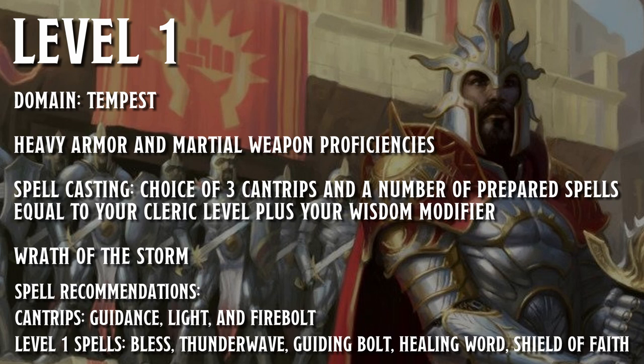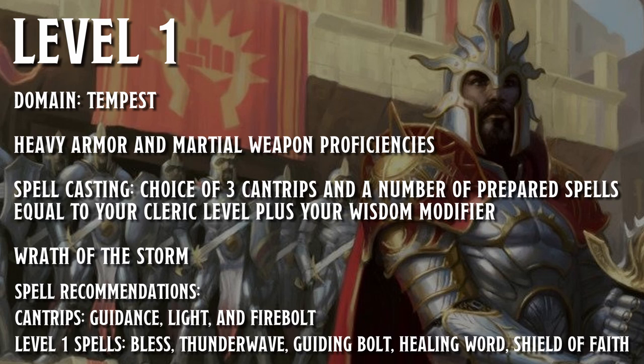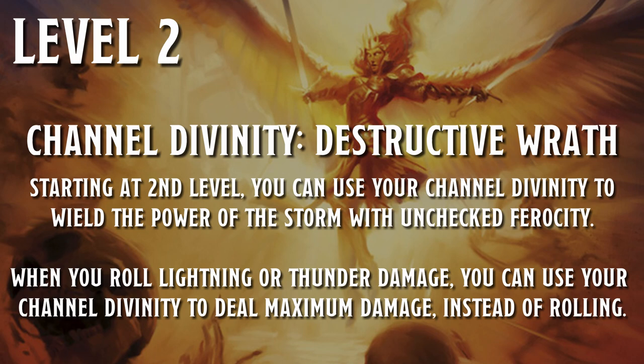For level one as the tempest cleric, we get access to all weapons and armor. We also get the core ability that represents the Boros Reckoner mechanic from Magic the Gathering: Wrath of the Storm. Wrath of the Storm is an ability that when you get hit by an enemy, you can use your reaction to deal 2d8 lightning or thunder damage to your attacker. They take half if they make a dex save, but full damage on a fail. Also at level one you get access to spellcasting, which allows us to get three cantrips and a few prepared cleric spells. For cantrips I recommend guidance, light, and fire bolt, and for level one spells I recommend bless, thunderwave, guiding bolt, healing word, and shield of faith. For level two we get access to channel divinity — we can turn undead, but more importantly we get another cornerstone ability called Destructive Wrath, which lets us maximize any thunder or lightning damage we deal. This pairs well with Wrath of the Storm as well as our thunder-based damage spells.